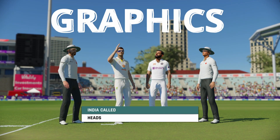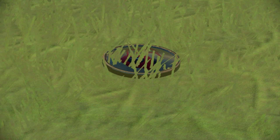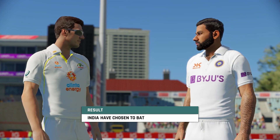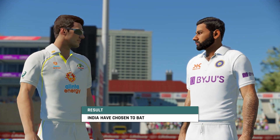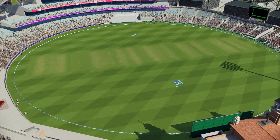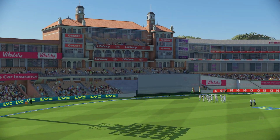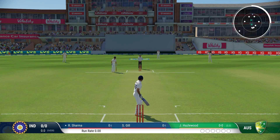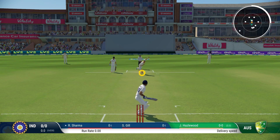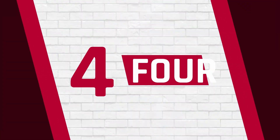The biggest improvement in Cricket 22 since launch is graphics. Big Ant has consistently improved how the game looks. The biggest graphics improvement came about a month ago — suddenly the game looked awesome. Crowds look like a group of people instead of cardboard, lighting seems much better, and they've even added a bird's eye angle of the ground. Overall, if you want a good-looking cricket game, Cricket 22 will not disappoint. These patches are probably Cricket 24 features being added to 22, but seriously, keep doing this, Big Ant.